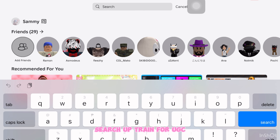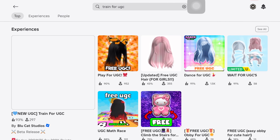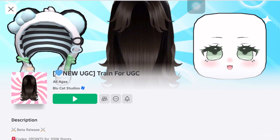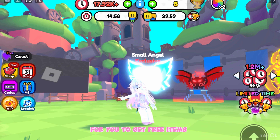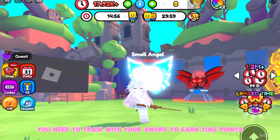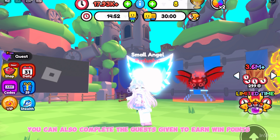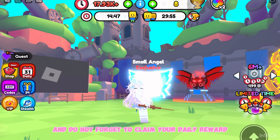Search up Train for UGC. This is what the game looks like. For you to get free items, you need to train with your sword to earn time points. You can also complete the quests given to earn win points, and do not forget to claim your daily reward.